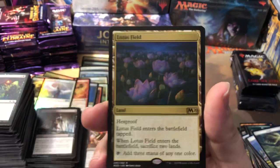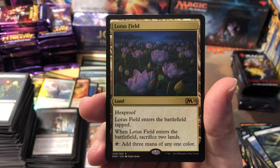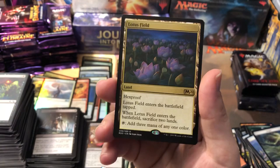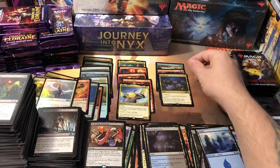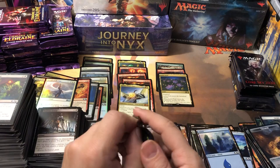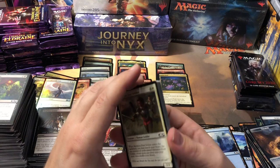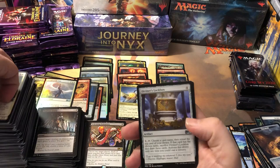Lotus Field! That's one of the cards I was really hoping to get a few of. Lotus Field — hexproof, enters the battlefield tapped. When Lotus Field enters the battlefield you have to sacrifice two lands, but then you tap it to add three mana of any color. So it's basically a Black Lotus — you just gotta sac a couple of lands and it comes in tapped, but it's a Black Lotus that can't be killed because it's hexproof. It's got pros and cons, but I'm going to consider that a really good hit. And these days it's not really hard to get lands back out of the graveyard, and you might actually want to sacrifice those lands for other purposes.